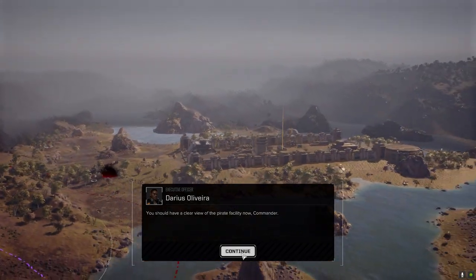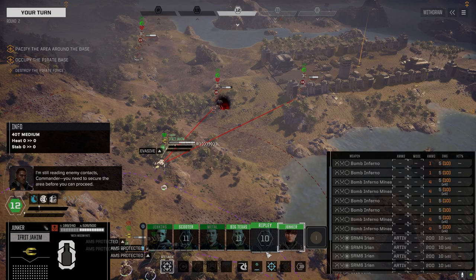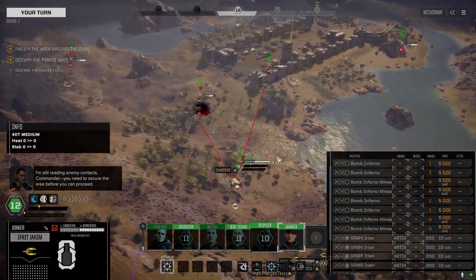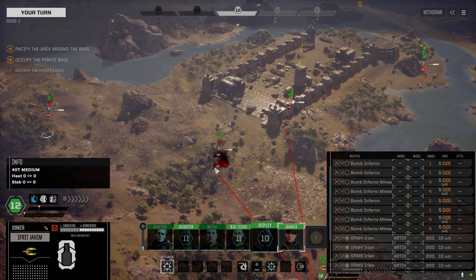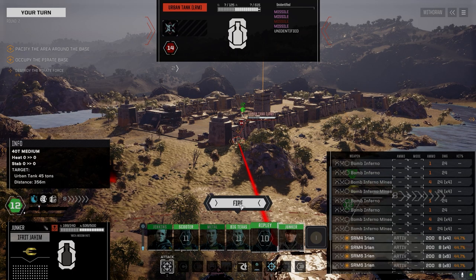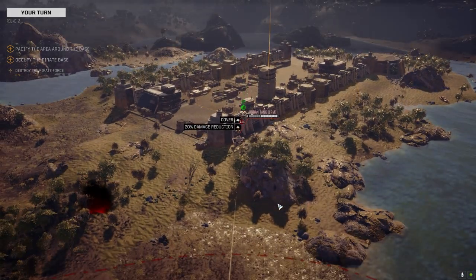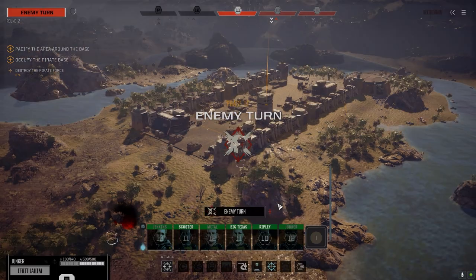Take the shot at the Urban Tank. Additional pirate contacts in the area - you need to secure the area before you can proceed. I think we got them all. Maybe you want to check that out again because I'm pretty sure we killed everybody.